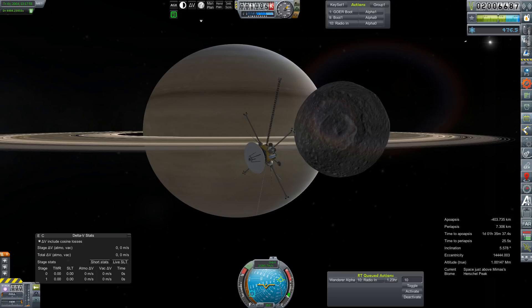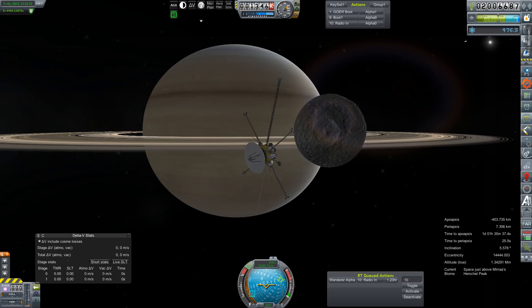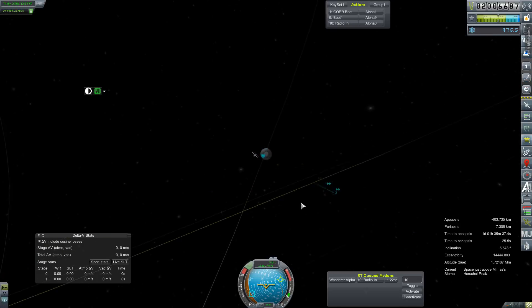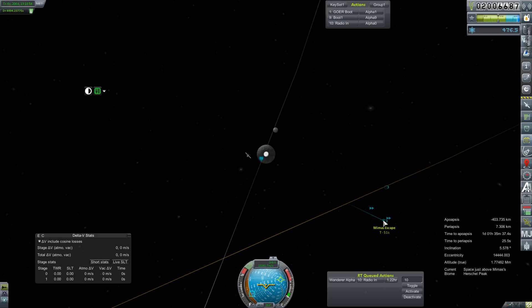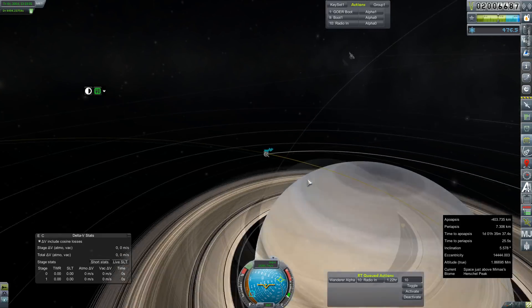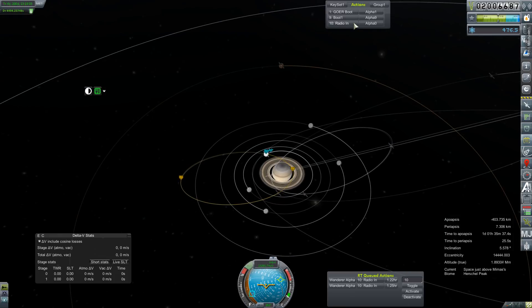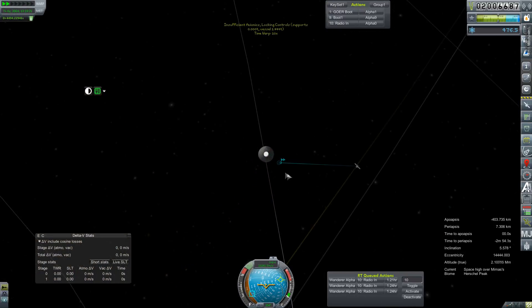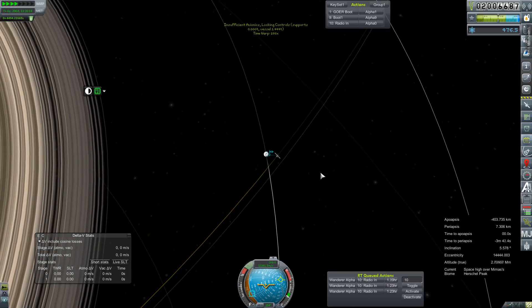It still says we're spaced just above Mimus's Herschel Peak. We kind of had this problem at Deimos at Mars, and more recently at Dione here at Saturn, where it just wouldn't really let us leave the SOI. It'll take an F5, F9. Yeah, we're still technically here. When in Rome... I'm going to cover my own screw-ups by blatantly exploiting this flaw in the game's physics, because I am a dirty cheater.